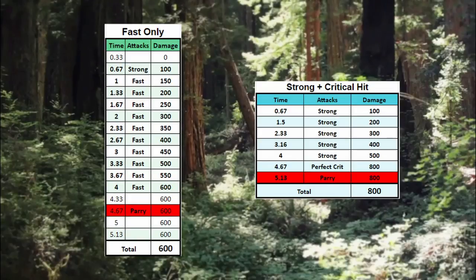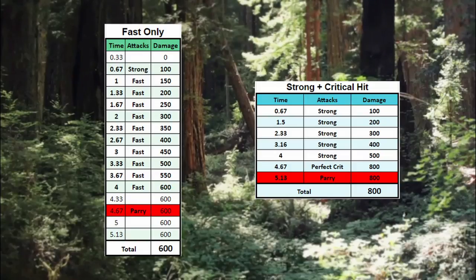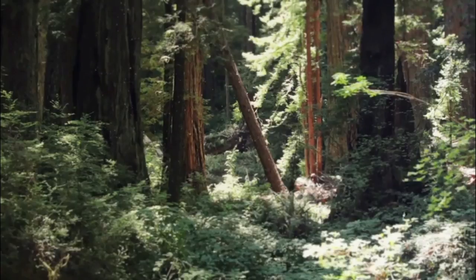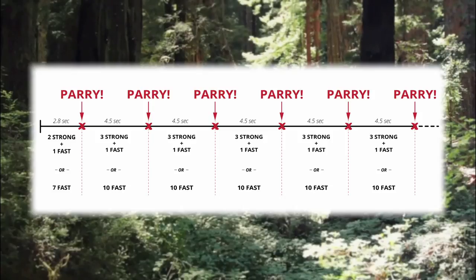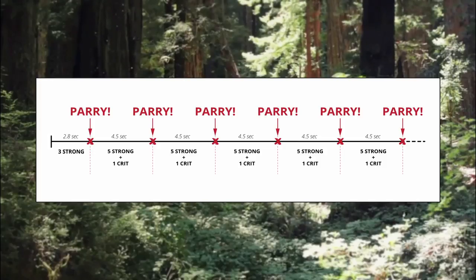Now if we compare DPS between fast and strong attacks on strong-susceptible monsters, strong attacks now clearly win, especially because we can guarantee at least one crit sequence between every monster swing. This approach does take some practice, but the good news is that you don't need to get this down perfectly to defeat two-skull monsters. I recommend working on fitting more strong attacks into your playstyle as you start learning enemy animations, especially in your earlier attack windows for each monster.